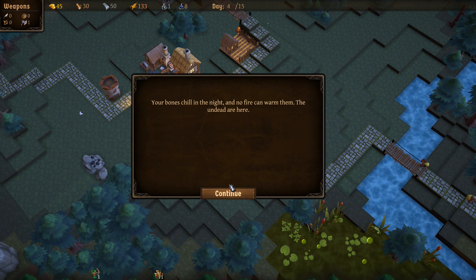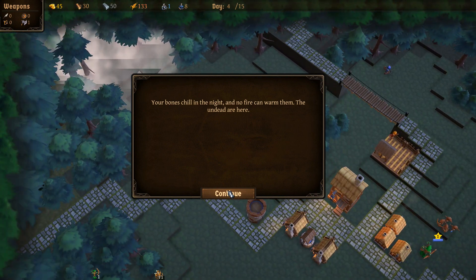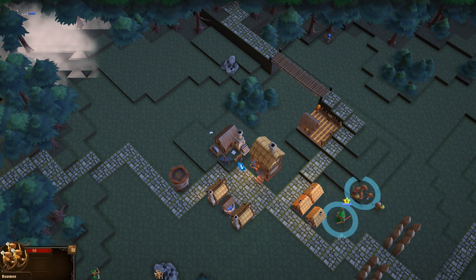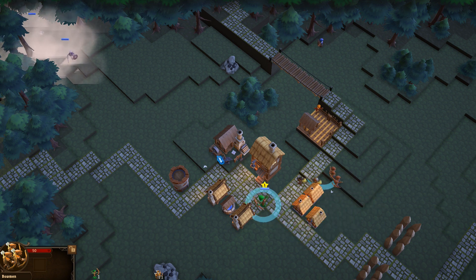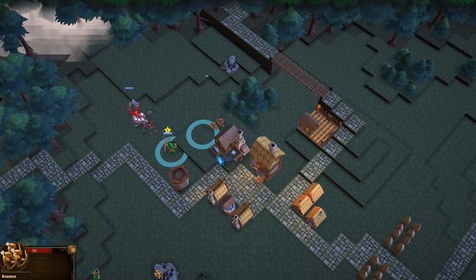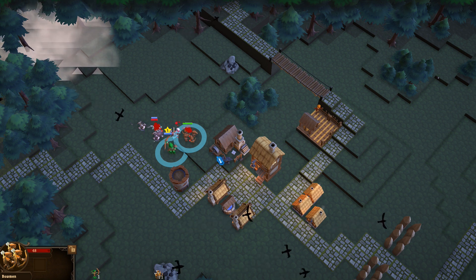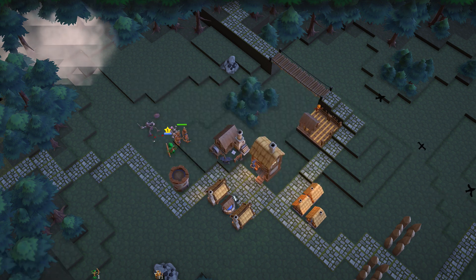Your bones chill in the night and no fire can warm them — the undead are here, coming from over here. Let's do slow time. We got our lead dude taken out, and that's good because he looked a little bit tough. These guys don't seem to move into fire, so positioning matters. We got 10 gold — that's good. Merchant cart has arrived, perhaps some trading can be done.